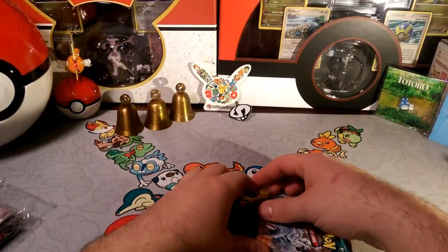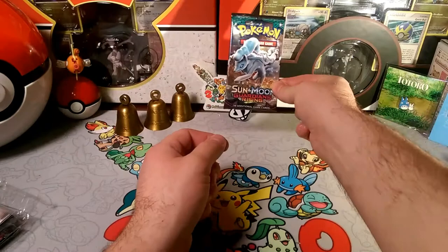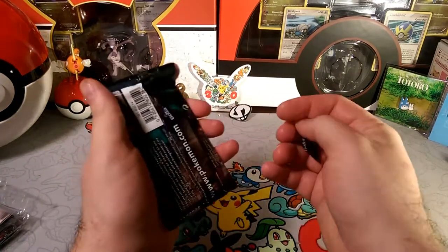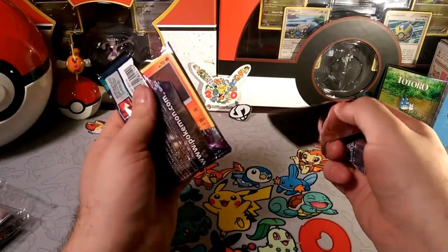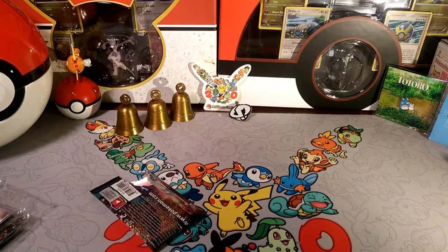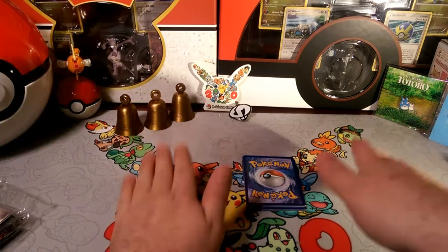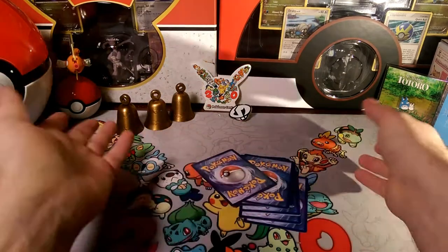Alola friends, DapperDrabby here and welcome to another Guardians Rising pack a day. We're back today with an Alolan Ninetails pack — let's hope it has the same luck as the first Alolan Ninetails pack this week. We'll set that down right there as we throw away the trash. Okay, back to the grind — let's see what we get today in our Guardians Rising pack.